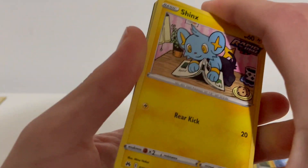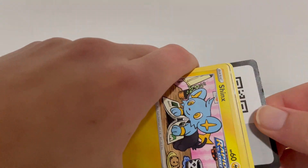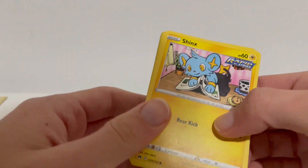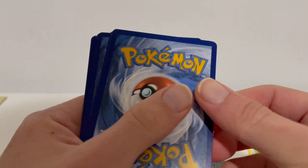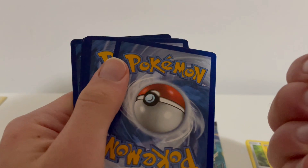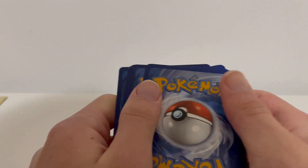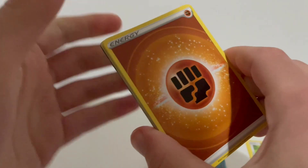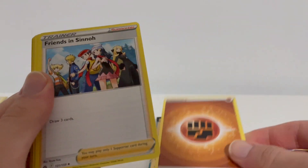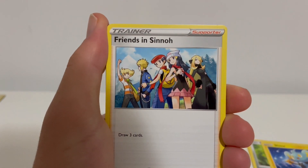Okay, four to the front - one, two, three, four. I'm gonna guess is that a grass? No - fighting, okay. So we've got a fighting friends and Sinnoh this time.